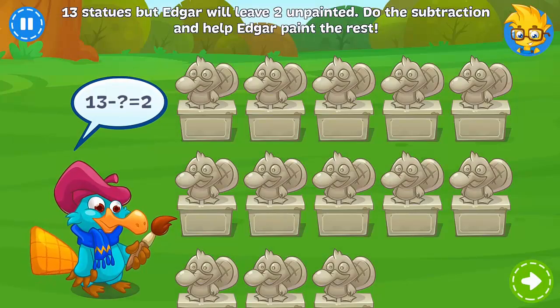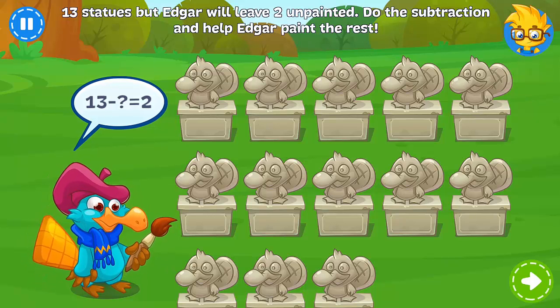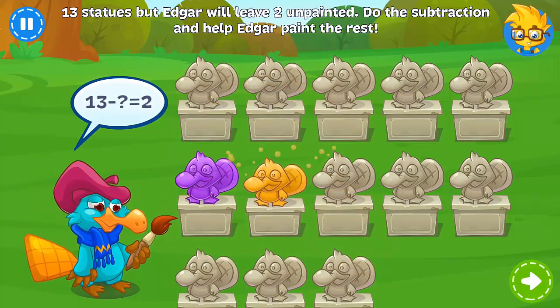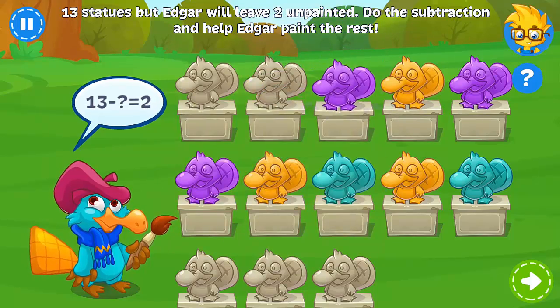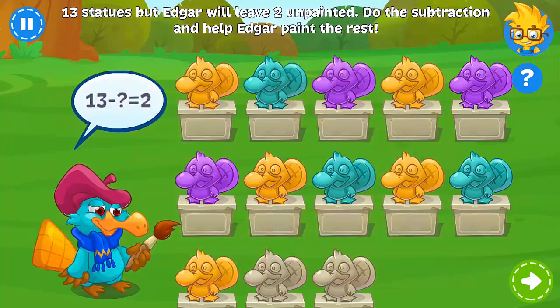Thirteen statues. Edgar wants to leave two of them unpainted. Do the subtraction and start painting — we've got a lot of work to do. Well done!